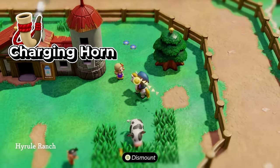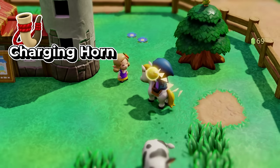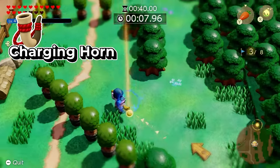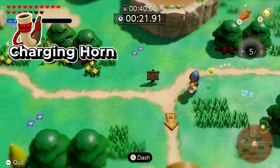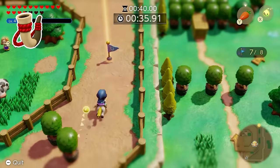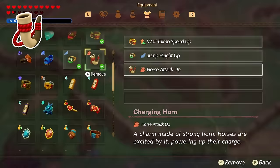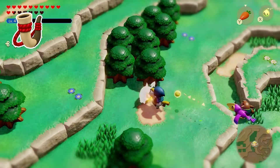Once you have the echo of the carrot and the horse, you have to ride into the Hyrule Ranch on top of your horse and talk to this lady who will tell you about the flag races. The goal is to get through every single flag race until you arrive at the long course. For the long course, you must beat it under 40 seconds. After completing it, you'll receive the charging horn. And I couldn't believe it — up to this point I didn't even know the horse can ram into enemies and do damage. What the charging horn does is increase the damage you do when you charge at an enemy.